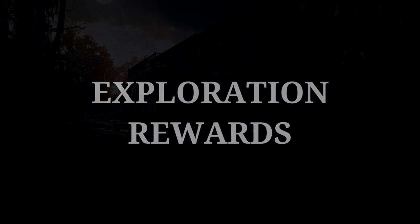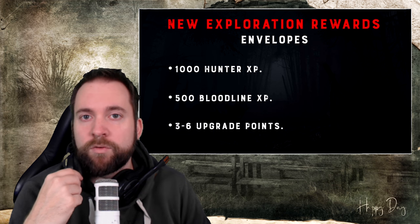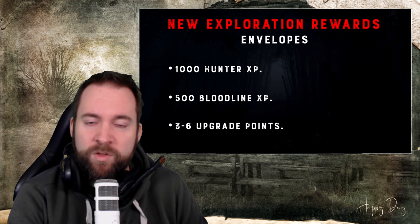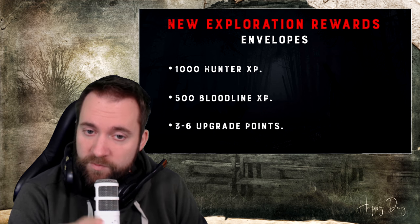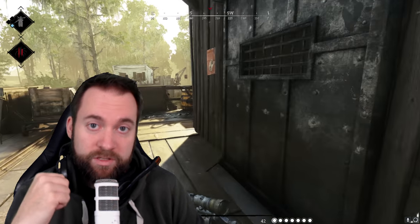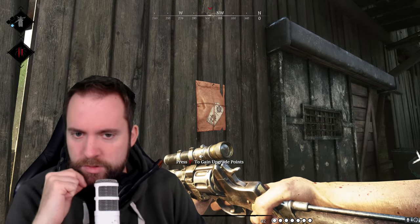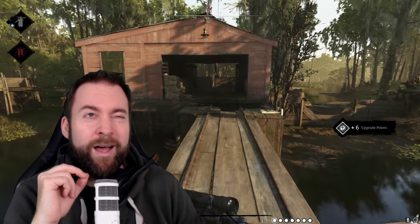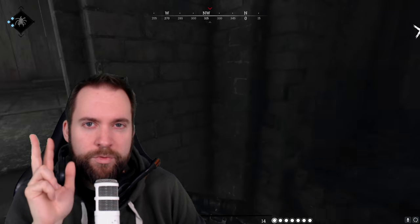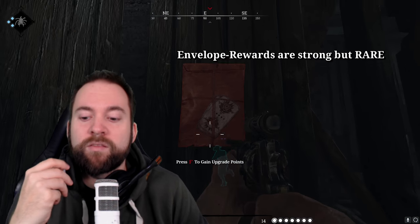Exploration rewards. This patch will have a huge impact on quality of life. Starting with these envelopes — you can find them everywhere on the map, in the compounds. They give you 1,000 hunter XP, 500 bloodline XP, or three to six upgrade points. I streamed the test server for about seven hours and in total found three envelopes regarding upgrade points. It's something very rare — you don't find them in every compound.